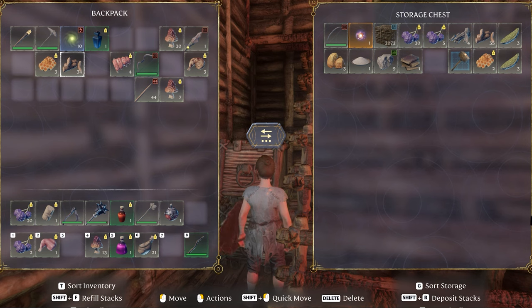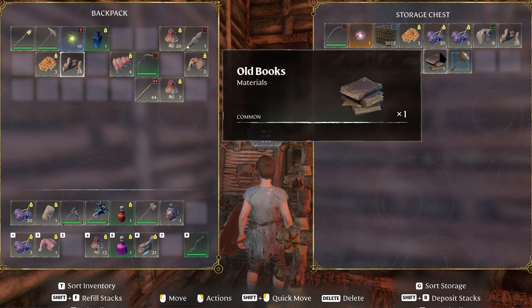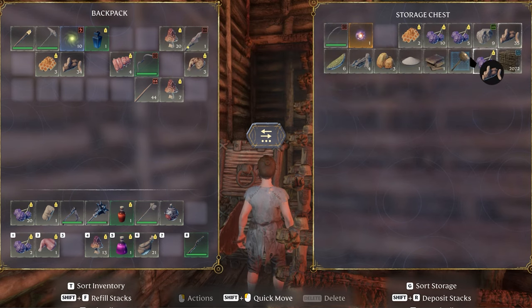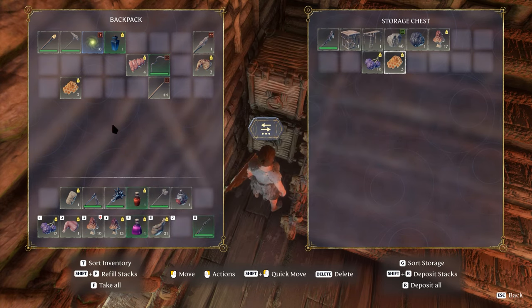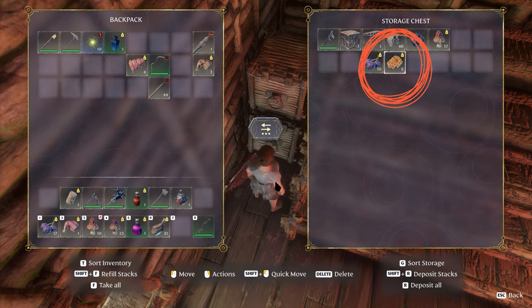If you have crafted a chest for extra storage and open it up, there are two things that make life so much easier. Hit G and all your items will be sorted — if you inadvertently place berries in two separate slots, by pressing G those items will stack to their full capacity. Also, if you have items in your storage chest and the same items also in your backpack, hit Shift+R and all the items in your backpack will be moved to your storage and stacked with similar items.